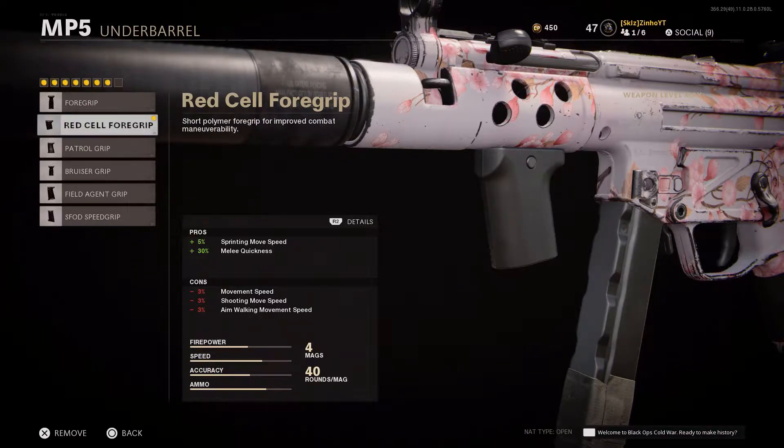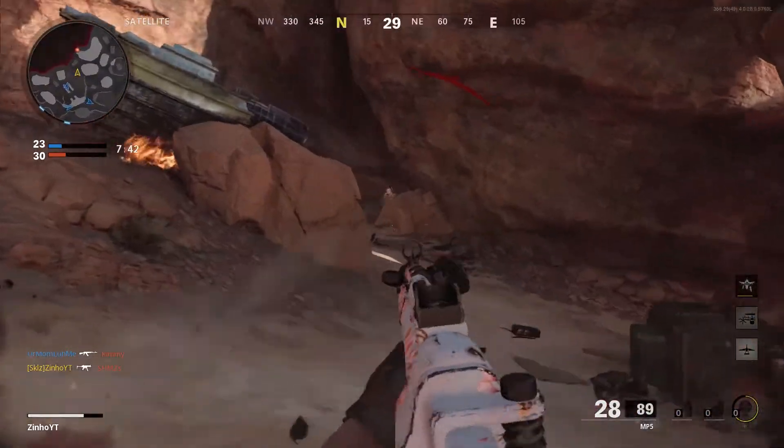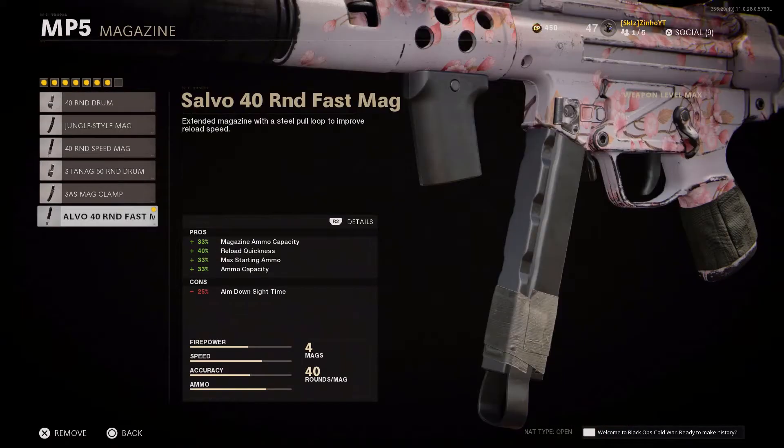In my previous MP5 class I said the Red Cell Laser Foregrip was the best underbarrel, and it still is hands down the best underbarrel you can use. I unlocked all the underbarrels and maxed out the MP5, and I'm still running this foregrip. It gives +5% sprinting move speed and 30% melee quickness, though it does take out 3% movement speed, shooting move speed, and aim-down-sights walking speed.